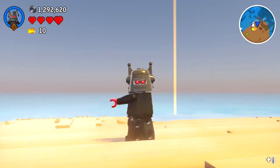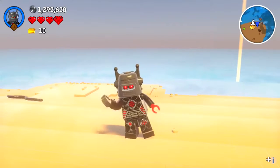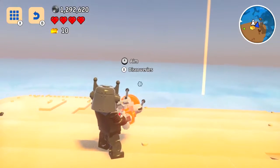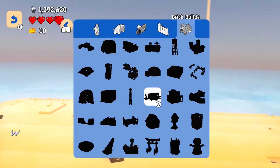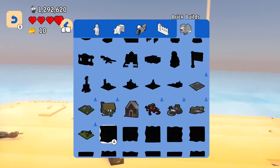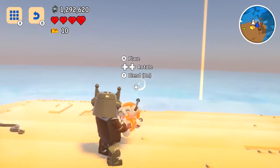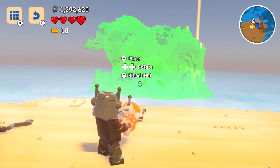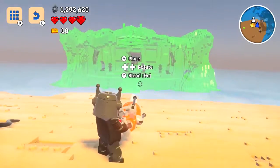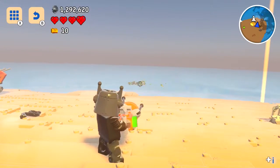Here we are — we've got a nice little area of land that's flat. I'm not used to the Switch controllers, they throw me off. We're gonna go into our brick builds and go to the Samurai Cave. It's thinking for a moment, and here we have the Samurai Cave — let's build it.